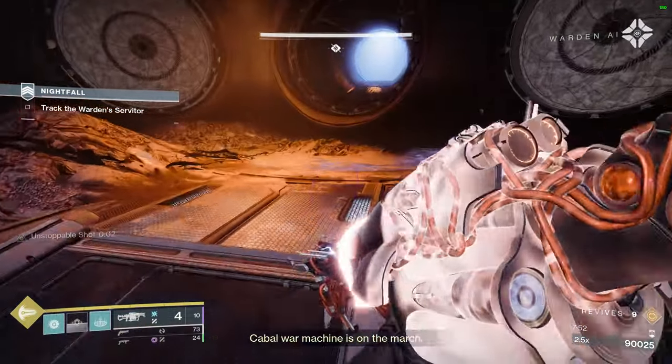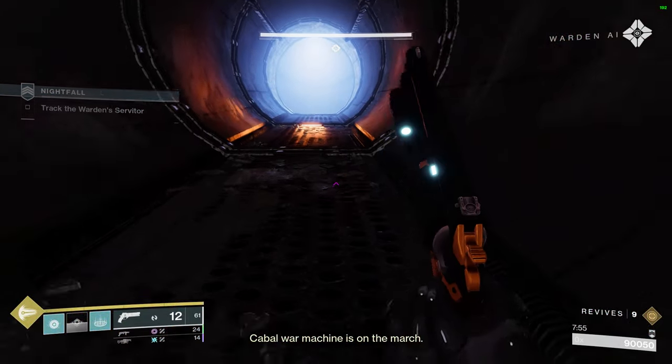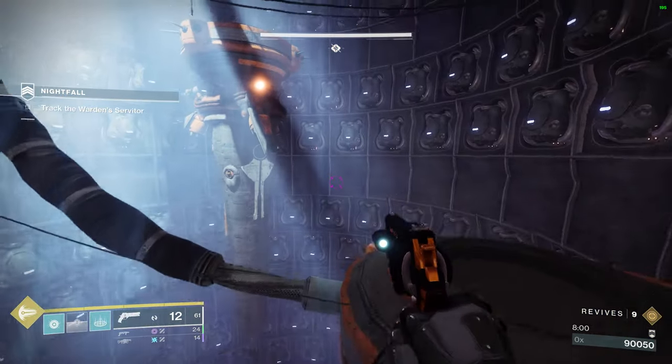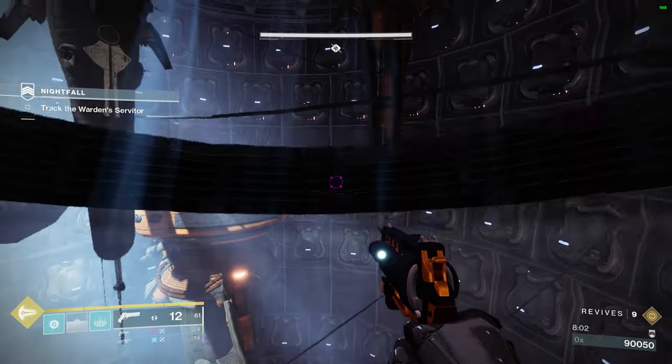There are some other little things you could do — you could run Charge with Light. Protective Light is also very useful. If you don't know what Protective Light is: it goes on Void, and when your shield breaks, it makes you a little bit tankier.